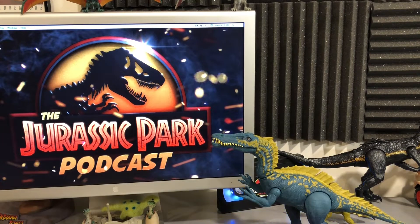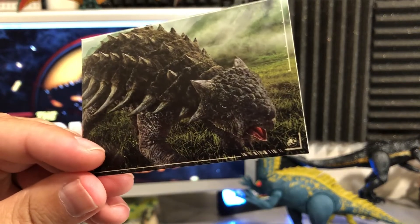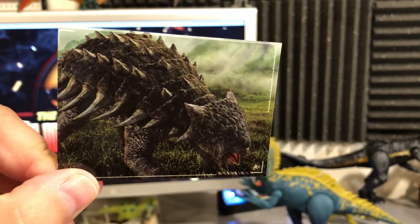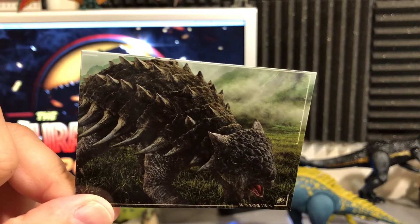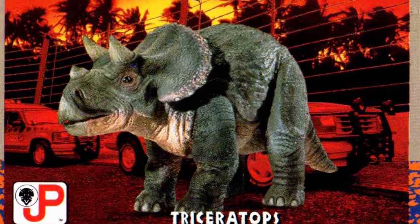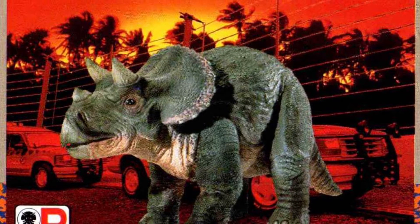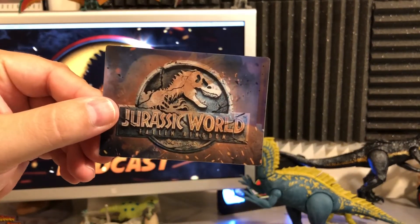Next up, an Ankylosaurus card — pretty cool, again with that photoshopped style, which I'm okay with. I remember from the original movie some cards had that photoshopped, stylized element to them as well. Wrapping up pack number one with the Jurassic World logo card.